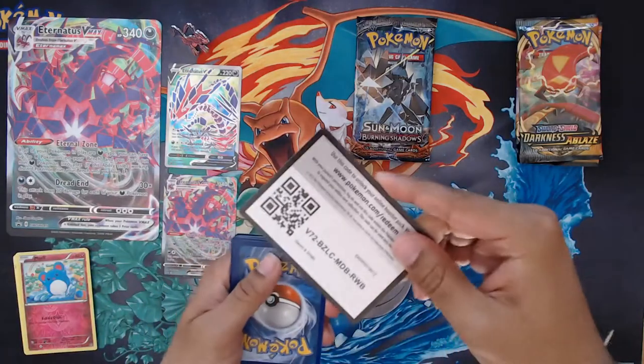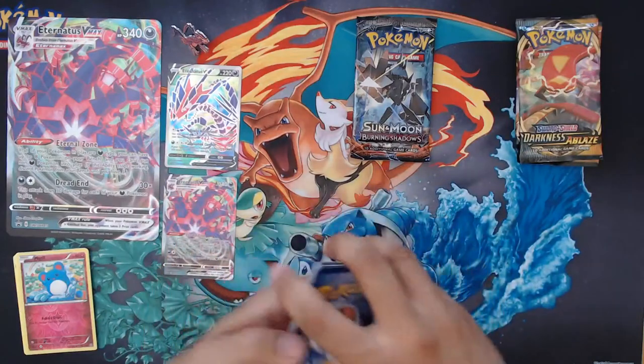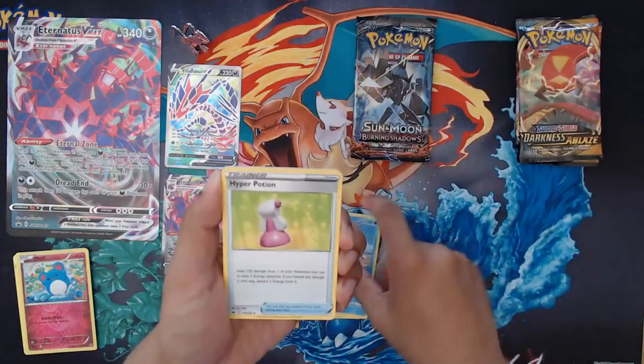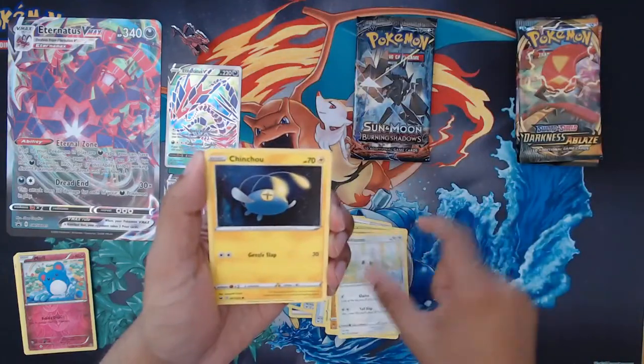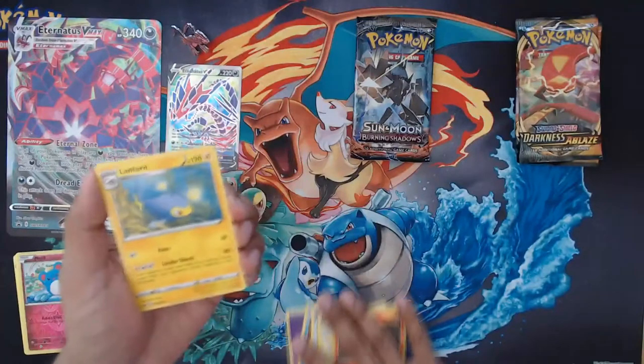Sword and Shield next - it's a code card for that one. I've got a Psychic Energy, a Kingler, Hyper Potion, Citrus Berry, a Bill, Plugraw, Thwackey, Minccino, Chimecho, Reverse Cyllene, and Regular Rare Lanturn.